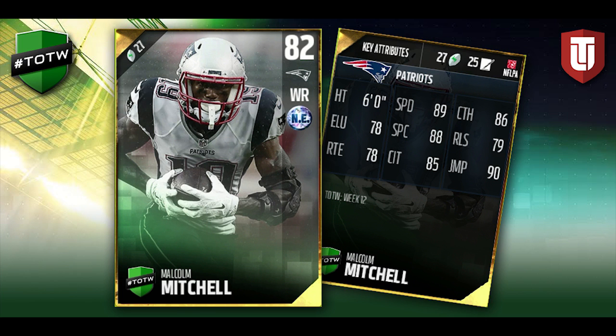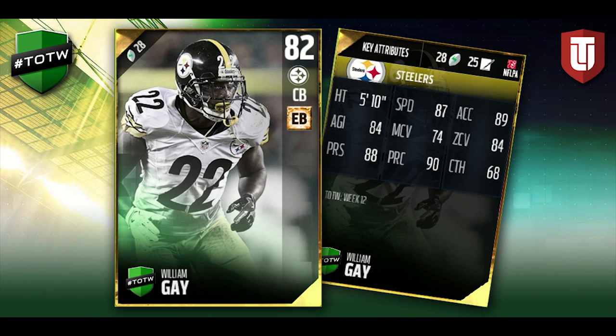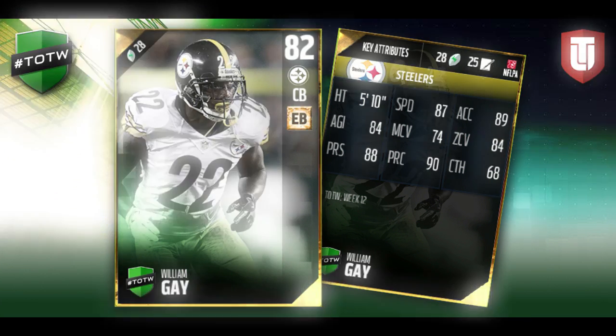Next we have William Gay of the Pittsburgh Steelers. Another decent card but again not really anything too amazing. He does have decent play recognition, which is good. His press is good at 88, but his man coverage is quite weak at 74 and his zone coverage is only 84. I'm not sure he's gonna be anything spectacular — probably just a card you put into the set. I don't think a lot of people are gonna be using him in Ultimate Team.